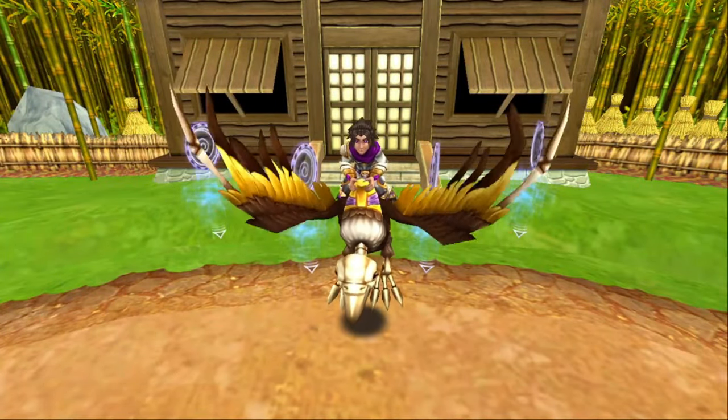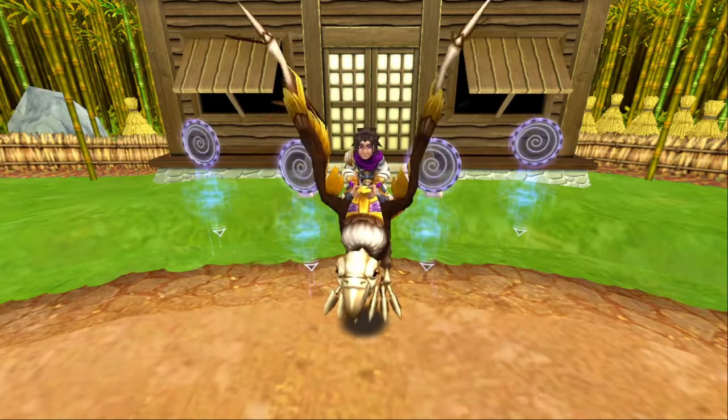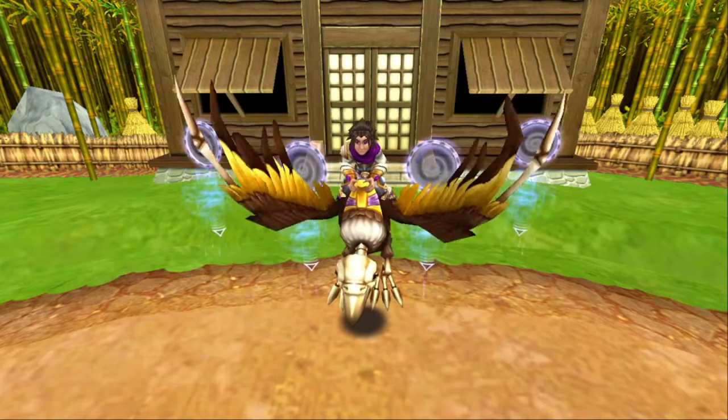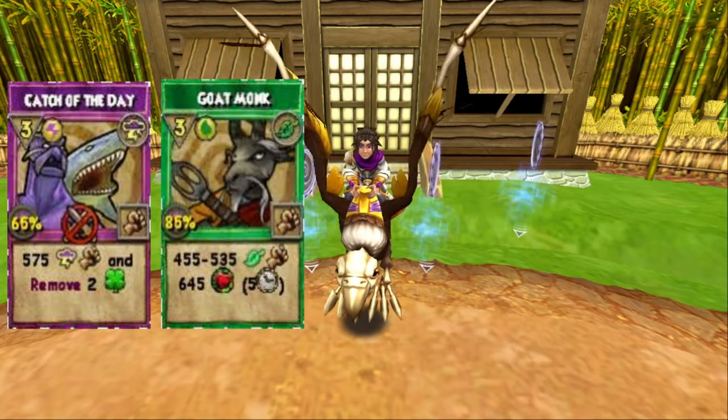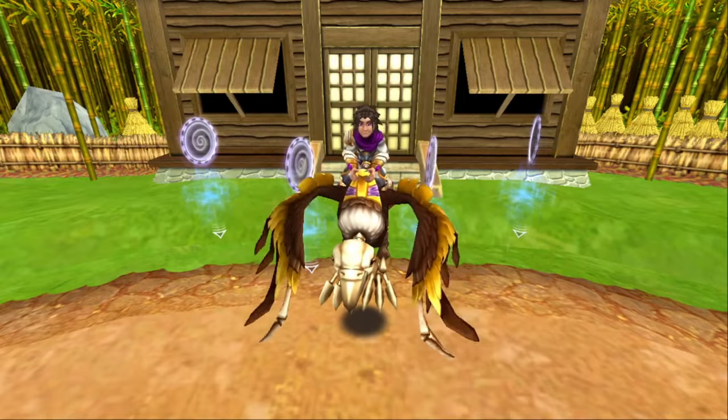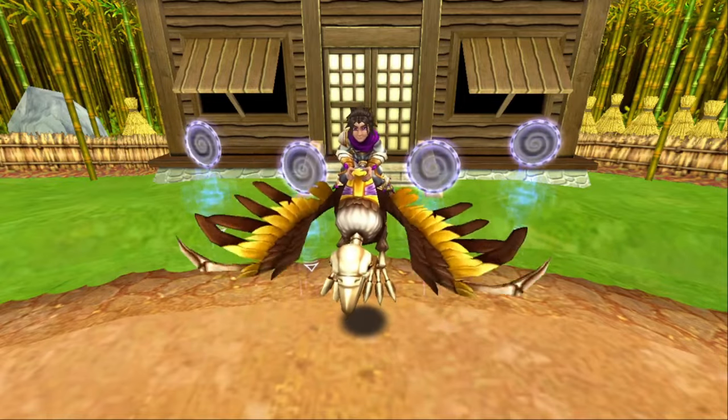The first boss we're going to look at is Takanobu the Masterless in Cave of Solitude in Mushu. You get 4 spell elements from this boss: Catch of the Day, Goat Monk, Ninja Pigs, and Samurai. Now Catch of the Day is an okay spell - I rarely use it on my Storm. I can't speak on its PVP applications because I don't PVP.